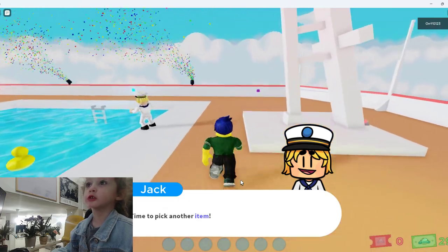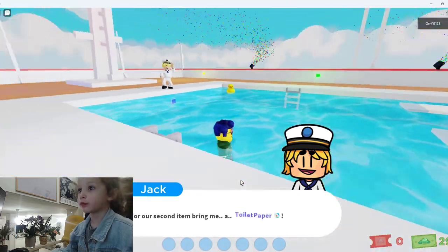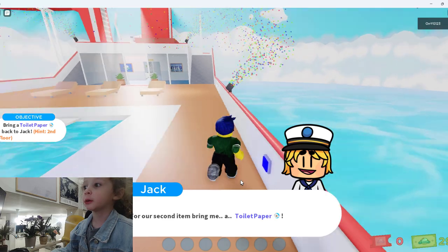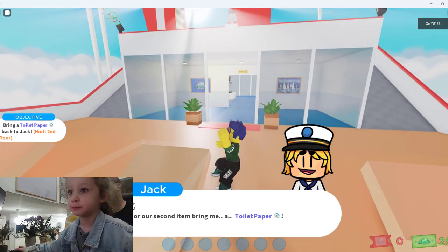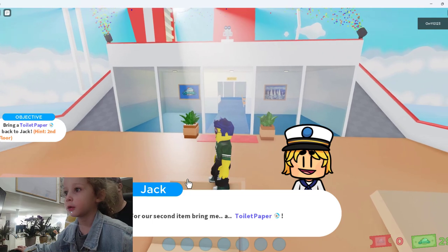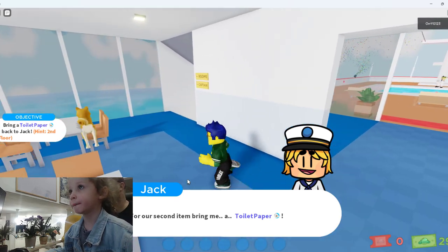I don't want to die in the water. I'm going to pick another item. For our second item, bring me toilet paper. You know where that is? In the second floor. In the second floor, that's right. We have to jump underneath. In the second floor — watch how we get to this floor. Good job.